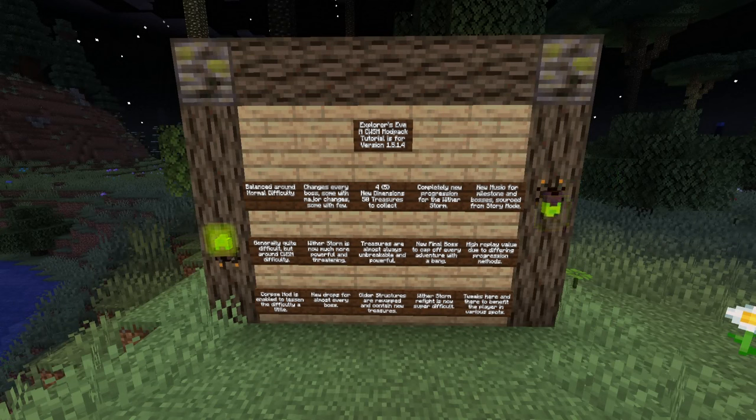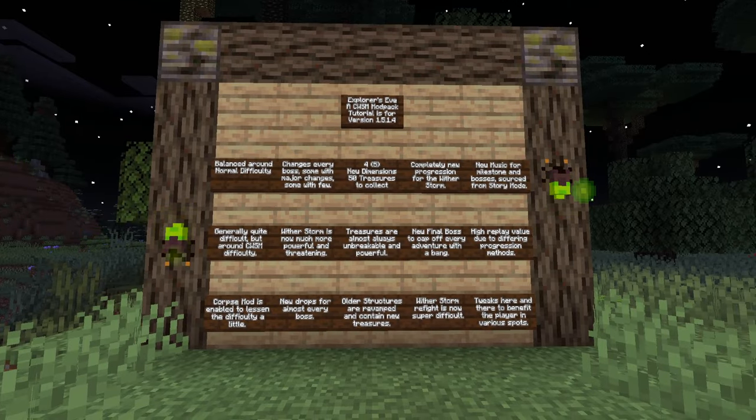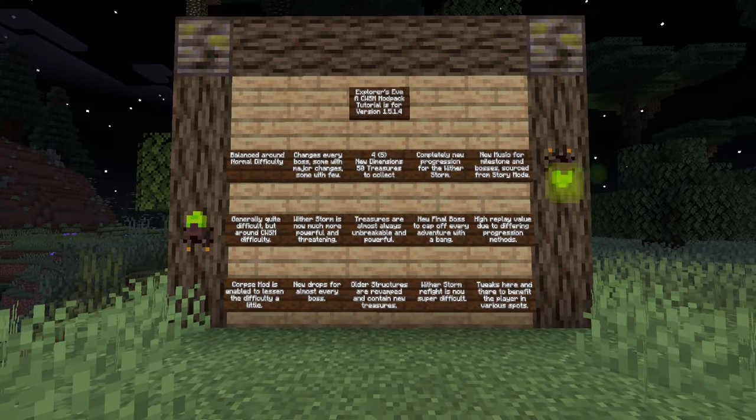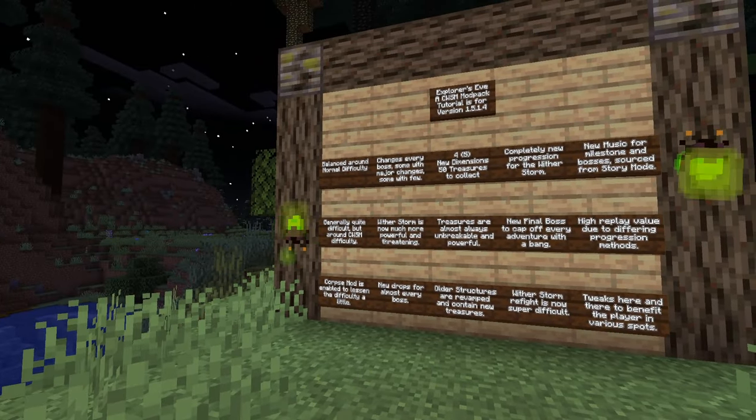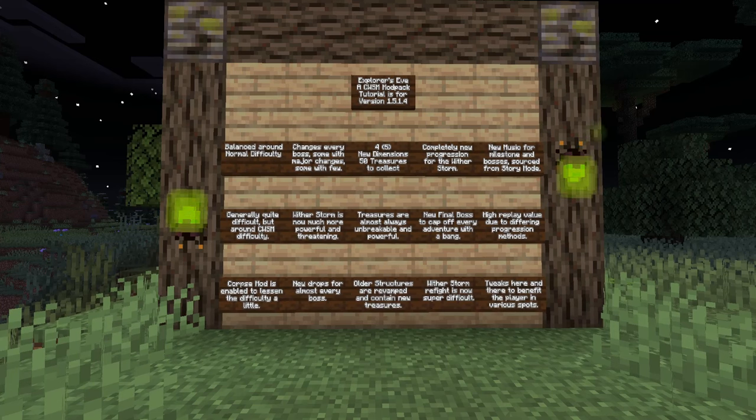To understand what Explorers Eve even is, you have to understand that it's a CurseForge modpack for Cracker's Witherstorm mod. It adds a bunch of things — around 40 mods involved — and it reworks the normal Witherstorm progression basically from the ground up, with the only real things staying the same being phase 4 and the Formidabomb, and even then, that one's drastically different.